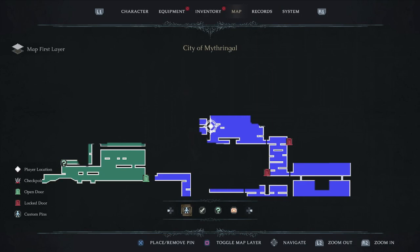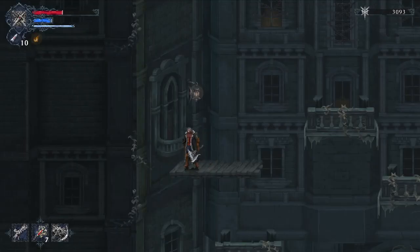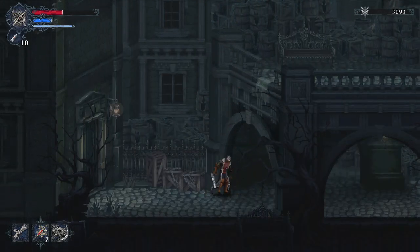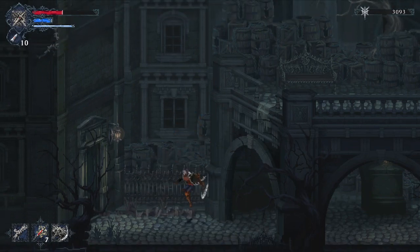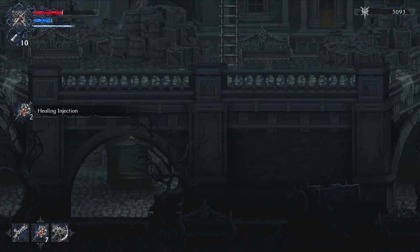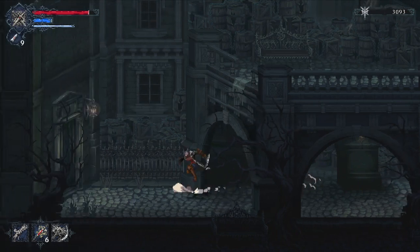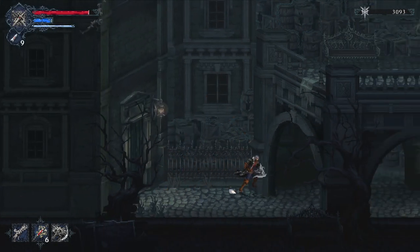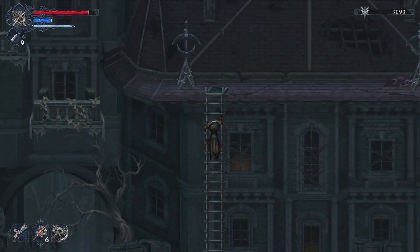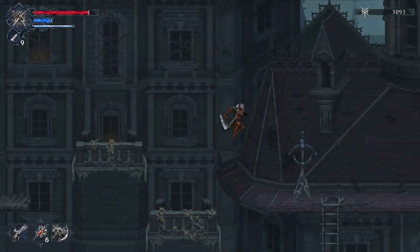There's somebody beyond this passageway calling out — she's right on the other side but we cannot reach her yet. That means we need to figure out how to help this NPC, which is probably a side quest. Look for the triangle interact button on screen. We got some healing injections. I moved quickly through here but there's nothing else on this side.